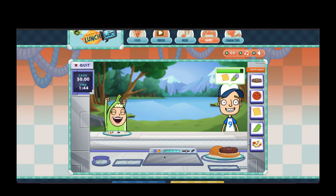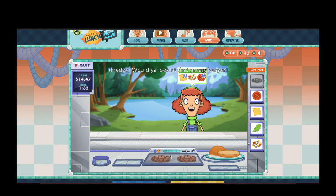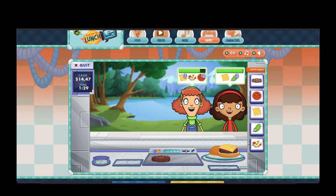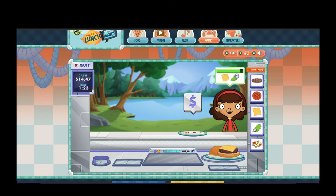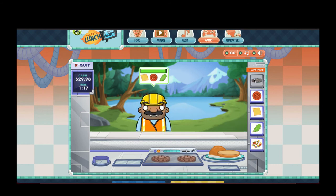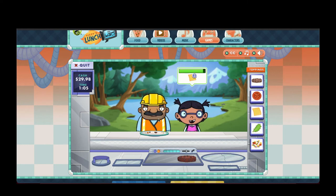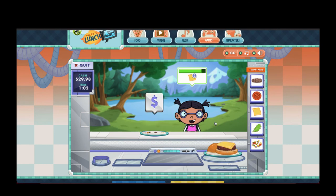Yeah! Yay! What a tip! Would you look at that burger! Oh no! Yay! What a tip! Don't do that. Yeah! I think the next one — you already got it. Let's go! You already got it.